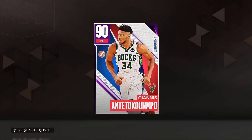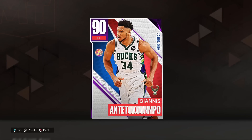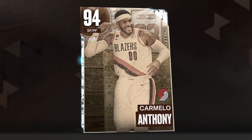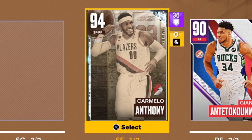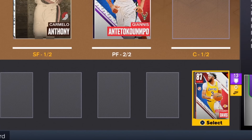Because Giannis doesn't have a better card than this amethyst, we'll use this card in the team for that beautiful hollow galaxy opal pull. And because we pulled end game Melo, we're going to add that beautiful diamond card to the team as our starting small forward.